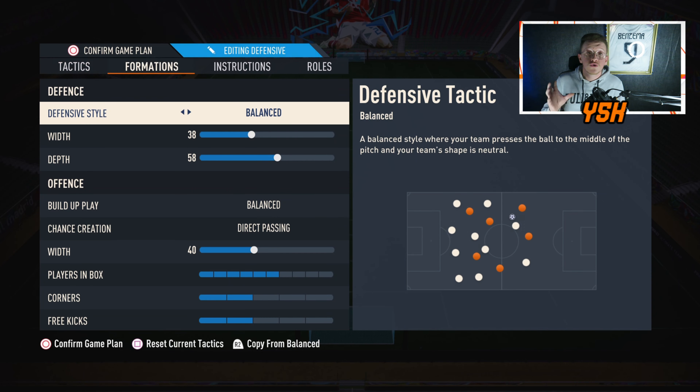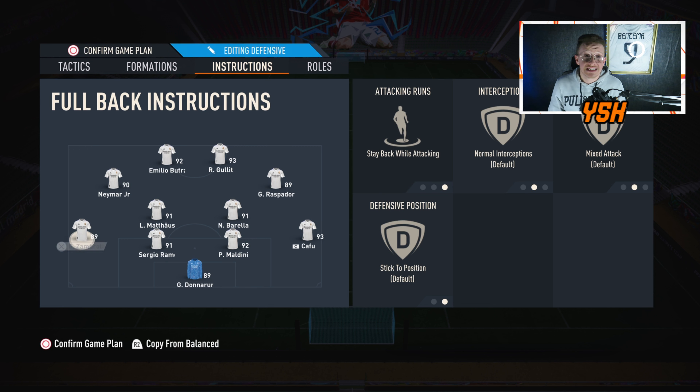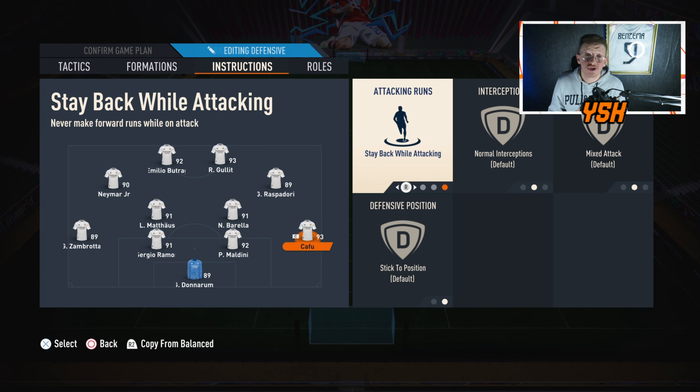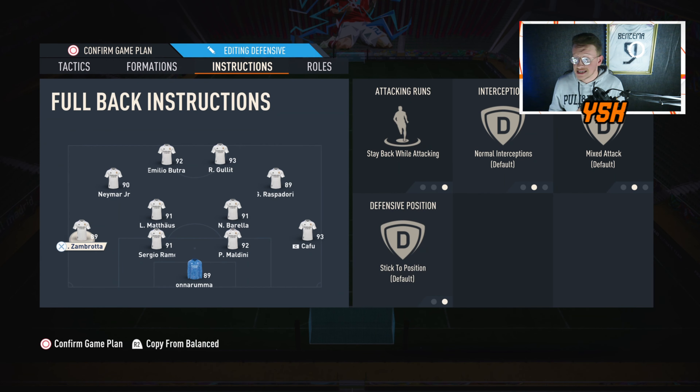Starting with defense, your whole defense should stay back while attacking — your right back and left back should stay back while attacking. They won't help you much on the attack since you already have a right attacking mid and left attacking mid playing as a right wing and left wing. So it's better for your fullbacks to stay back while attacking.